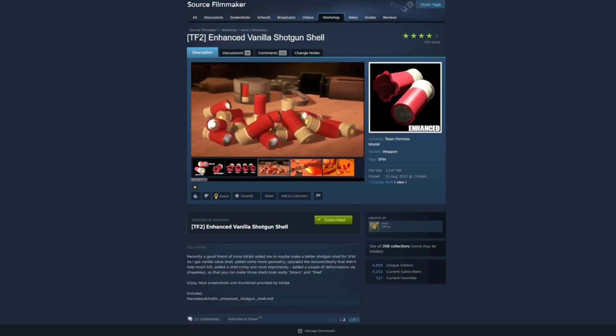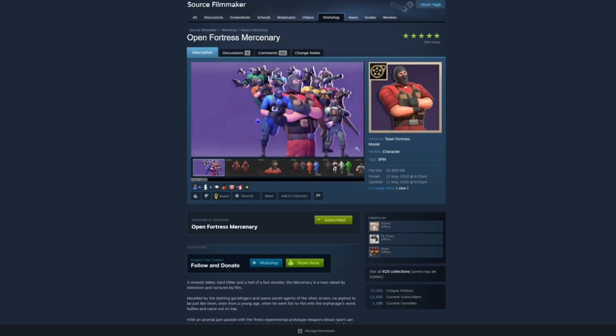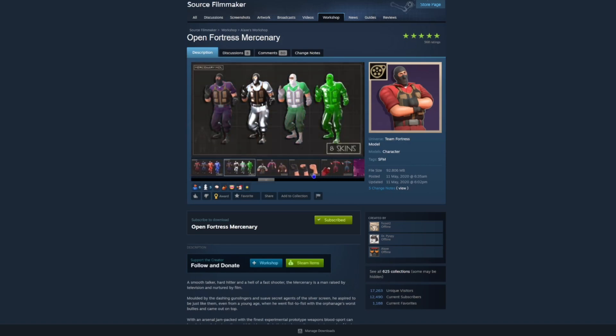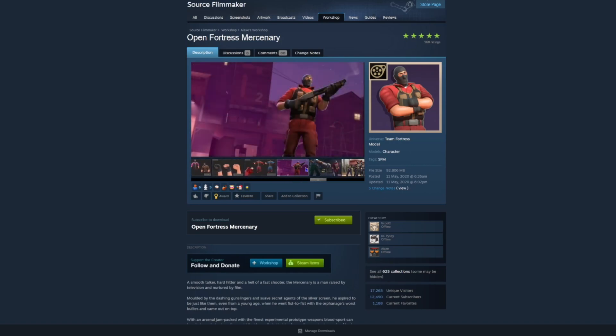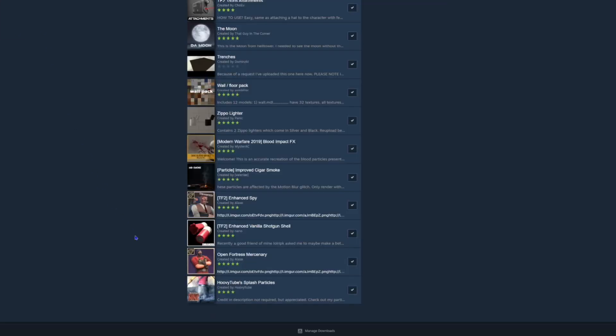We've got the Open Fortress nurse mercenary — this is literally just some mercenaries that come out of a vehicle and start spraying at the Doctor. They use the blue version. They're just spraying the hell out of them, pretty basic.